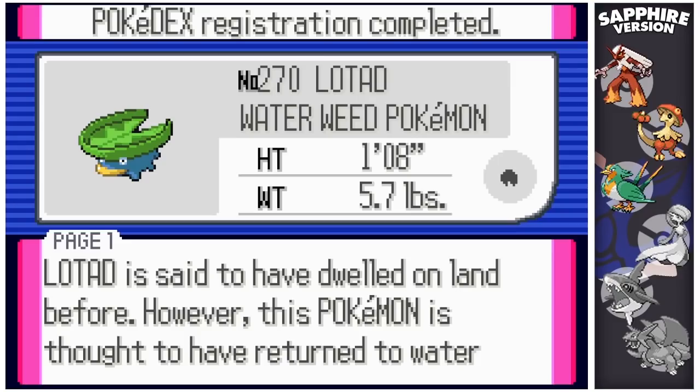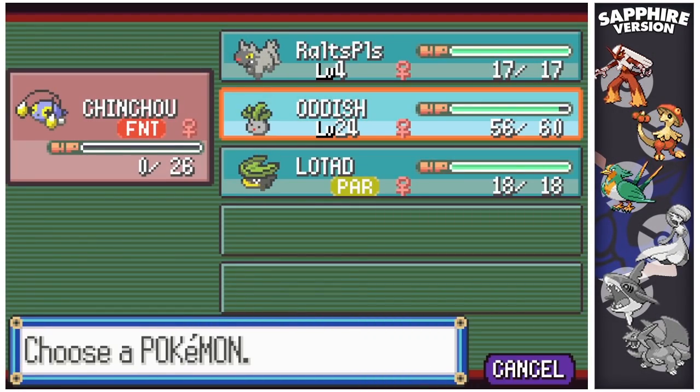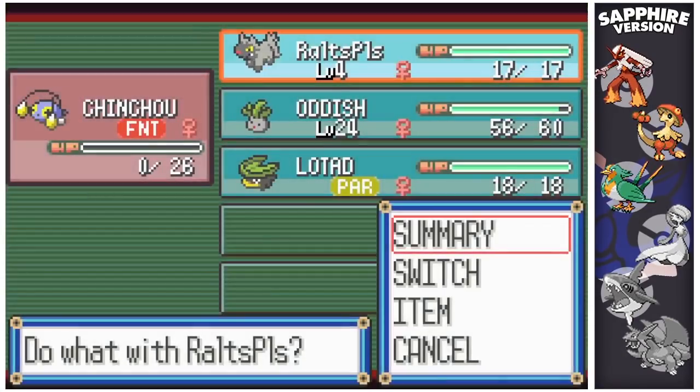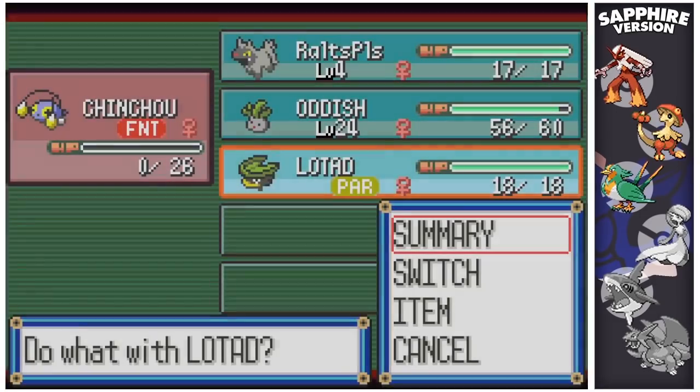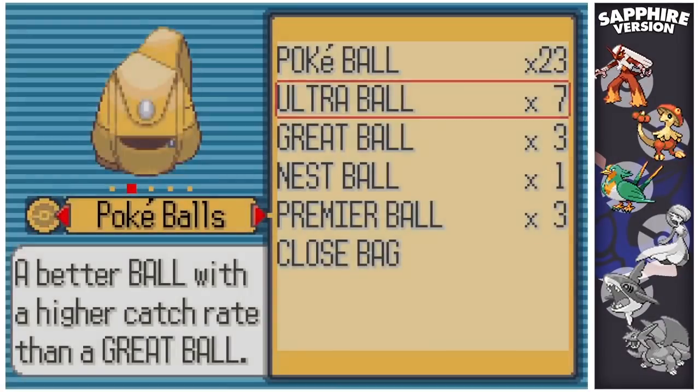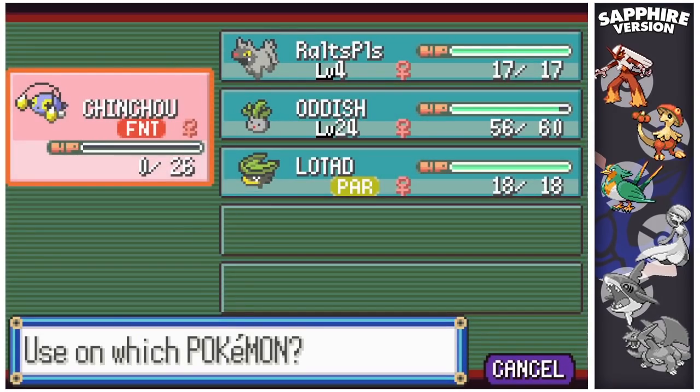Lotad is said to have dwelled on land before, but this Pokémon is thought to have returned to water because the leaf on its head grew large and heavy. It now lives by floating atop the water — very cute. I did find Pokérus during this phase as well. Nature guess: Naive... it is Hasty, so it's the quickest Lotad ever! That looks well good. Let's get a Full Heal — yeah, that was a ridiculous phase, honestly.